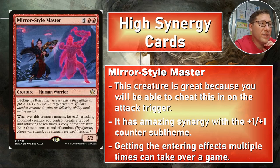Neyali, Suns' Vanguard — four red red, six CMC, a 3/3. Since Shadowfax has haste, you can attack right away and throw this straight onto the battlefield. It has backup one — when it enters, put a +1/+1 counter on target creature. When this creature attacks, for each attacking, tapped, attacking modified creature you control, create a tapped and attacking token that's a copy of that creature.